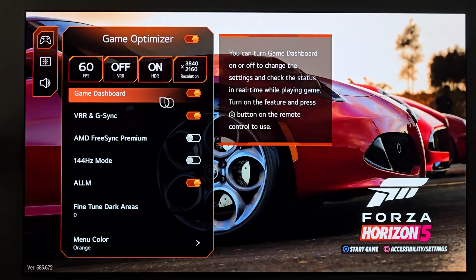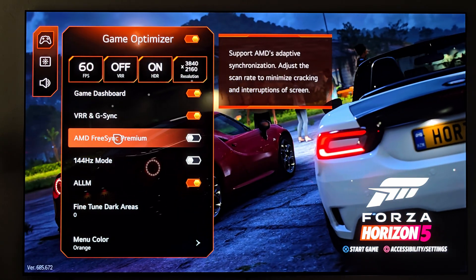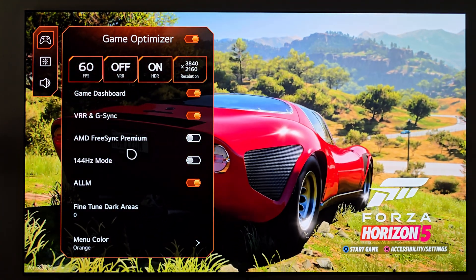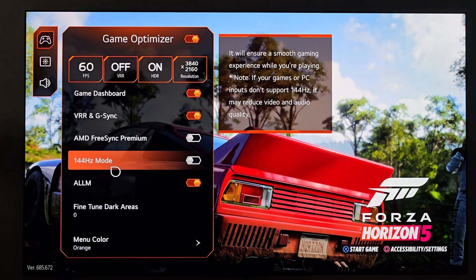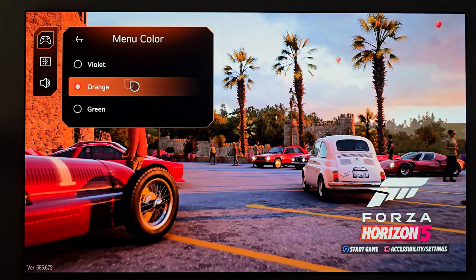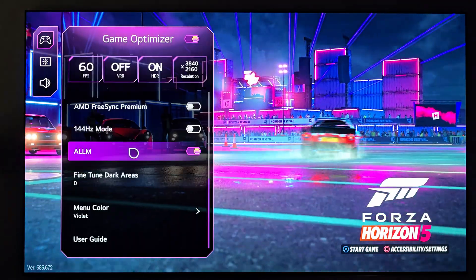Going down through the settings: dashboard is on, VRR is on, FreeSync is off because it's more of an Xbox thing and I sold my Xbox Series X months ago. 144Hz mode — I'd love to turn this on, but unfortunately even with the top-of-the-line PlayStation console, it can't do 144Hz. ALLM is turned on. Find two dark areas is off. For menu color, I had orange set randomly for this video — I'll change it back to violet for the rest of the video.